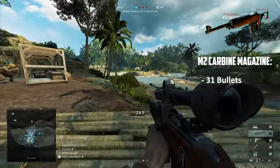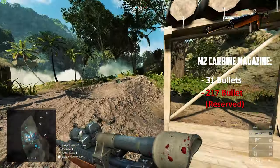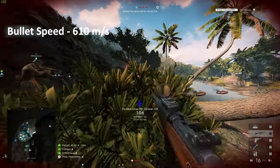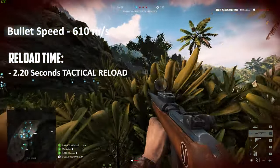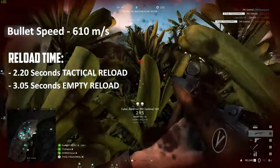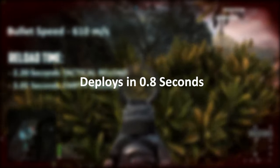The M2's magazine holds 31 bullets and you can hold a total of 248 bullets in reserve. It has a relatively average bullet speed of 610 meters per second and a fairly short reload time of 2.2 seconds with bullets left in the magazine and 3.05 seconds when completely emptied out. Just like every other AR, it deploys in 0.8 seconds.